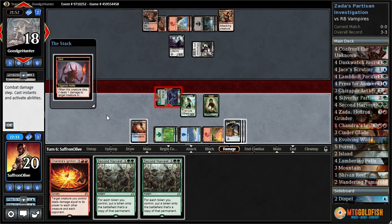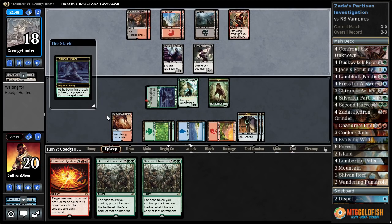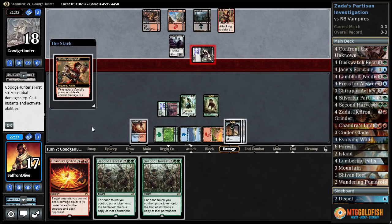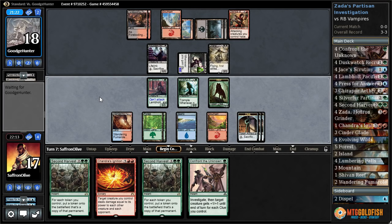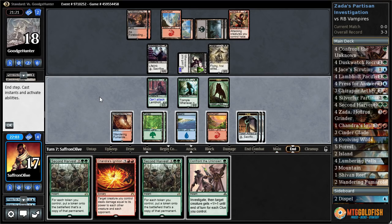Now next turn we're on the start-doubling-things plan. Lamholt flips back around. Opponent goes to attacks, gets in with their first-striking Blood Bond Vampire, gets a counter. Drana! Hmm, I think the plan is to just pass the turn for now. We can live a couple more turns and we can start Second Harvesting to double our tokens.